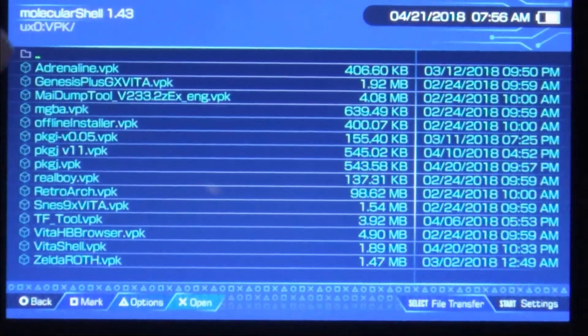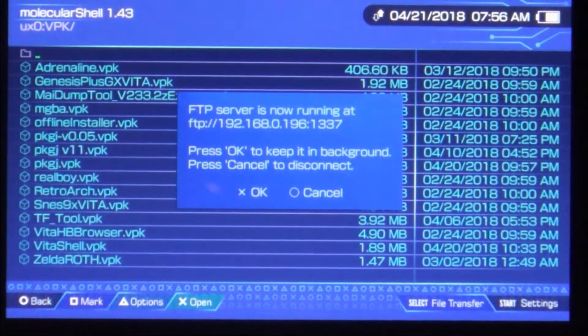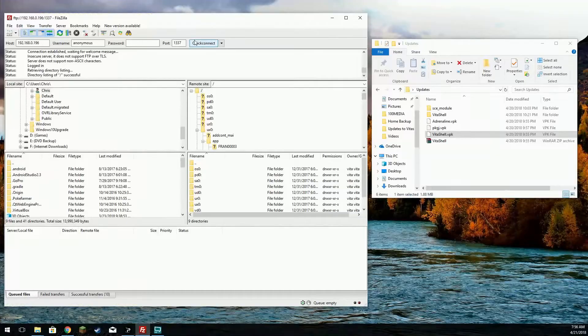I'm already in the UX0 VPK menu. We're going to put this into FTP mode. Obviously if you're using Vita Shell, you can put it in USB mode if you like. Over here on the PC, we're all connected, and these are the three VPKs we'll be copying over: Adrenaline VPK, PKG J, and Vita Shell.